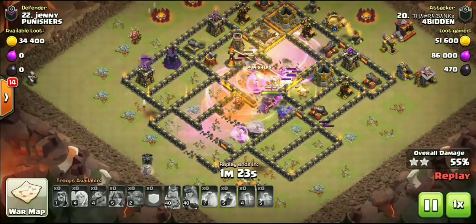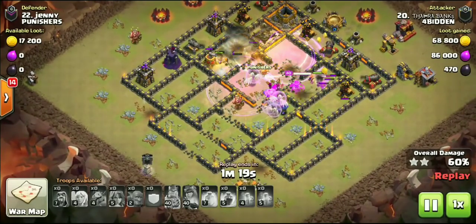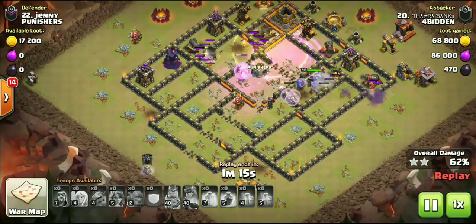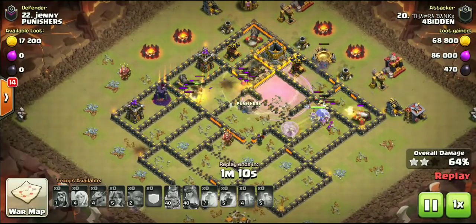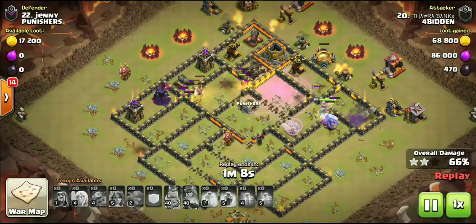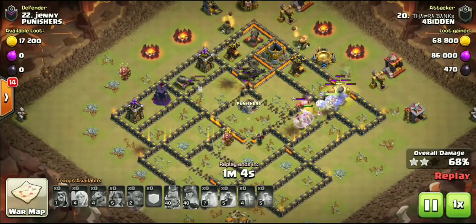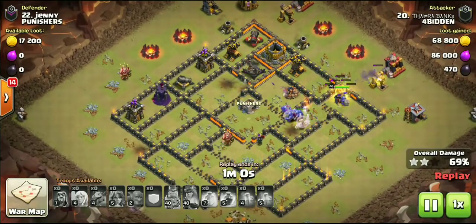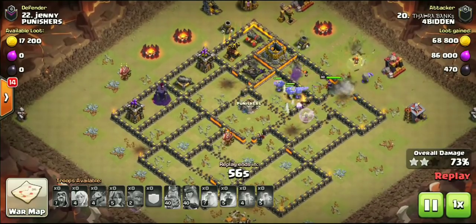The main principles of this attack are having that Queen funnel one side and have her go in behind the Valkyries and behind the Bowlers while they're under three Rages and two Heals through the core of the base. Usually the Valkyries will cut a clean path through the base for all of your troops to follow behind them, and more often than not, sometimes you don't even have to use your ability.